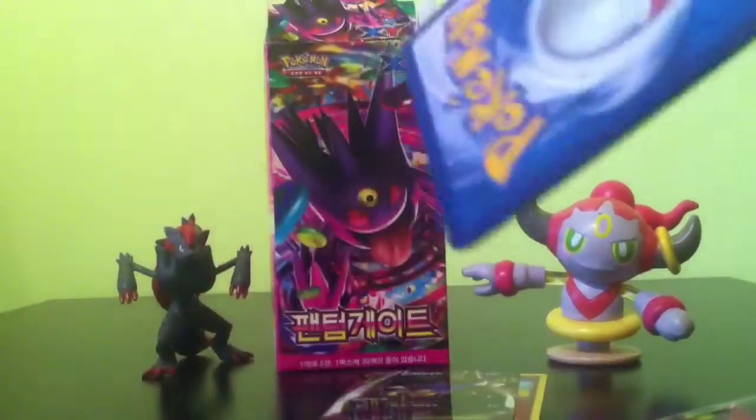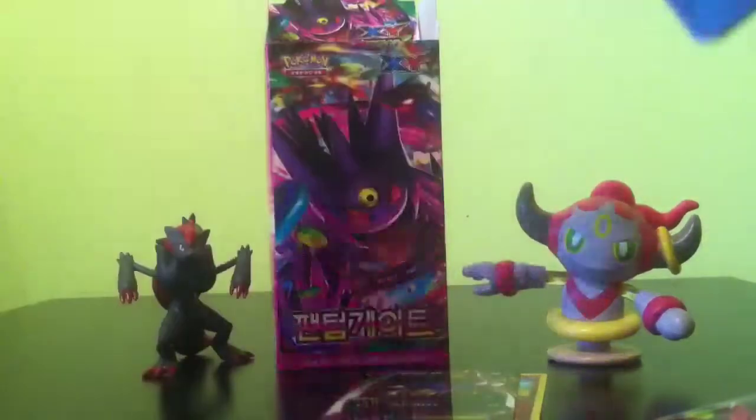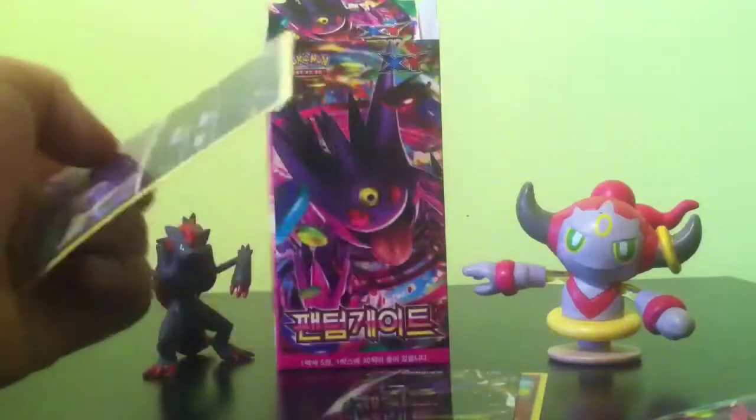Actually, we might open more — we might open another eight in this one part. Dread, Pumpkaboo, Dano, Levani, and Exploud — uncommon. So this is the last pack of this batch. Oh nice — a Manectric, a Mega Manectric Spear and a normal rare, uncommon Hunchcrow. I'm going to get some more booster packs, trim those, and we'll be back in one second.